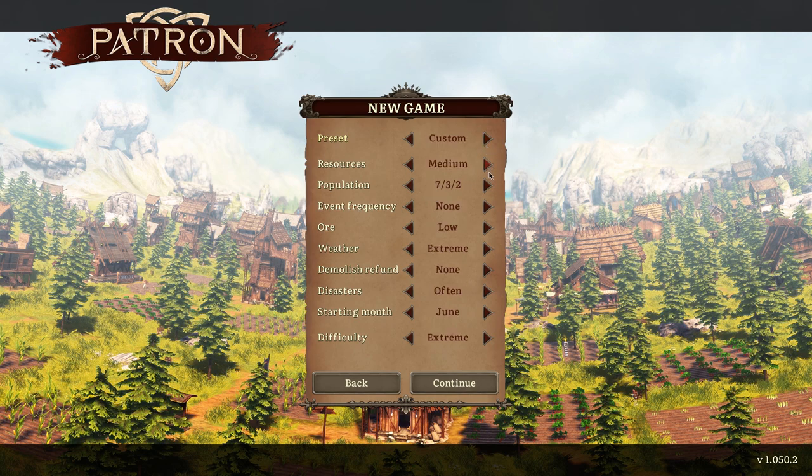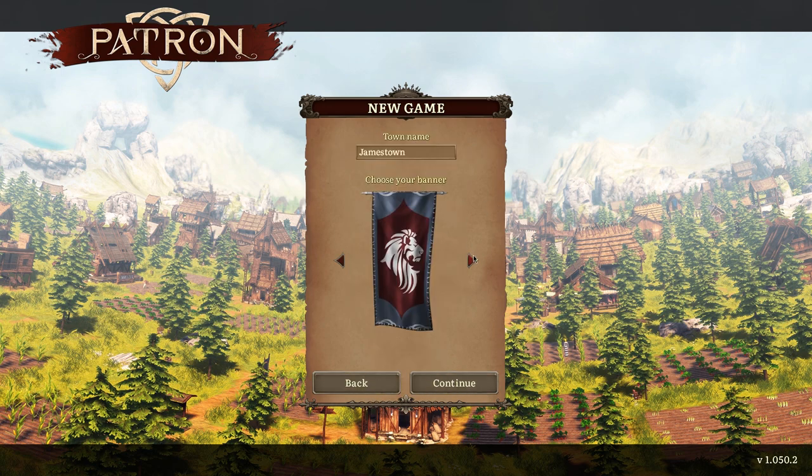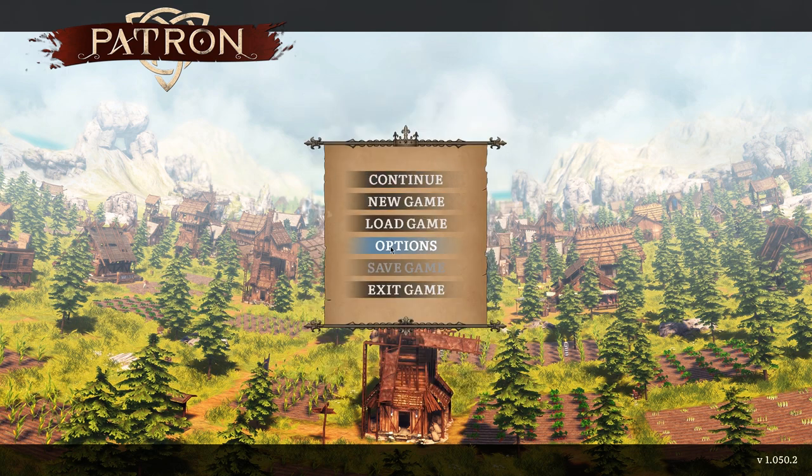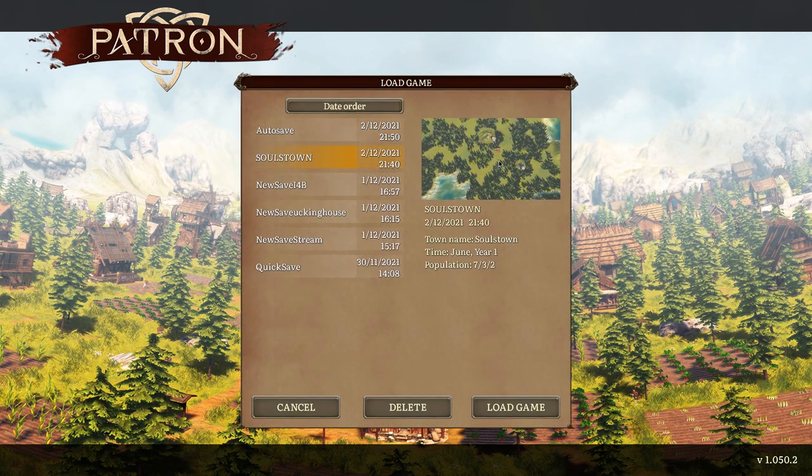Going back, you can also choose a banner, name your town, and that's pretty much it. World generation is a fixed map, but you can place your town center wherever you want. Here's 'Soulstown' — there's nothing there because I couldn't make it happen on that extreme run.